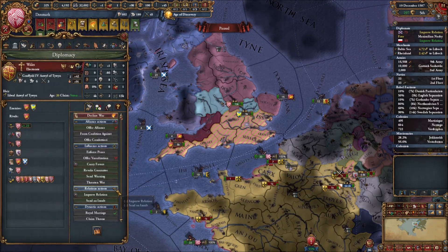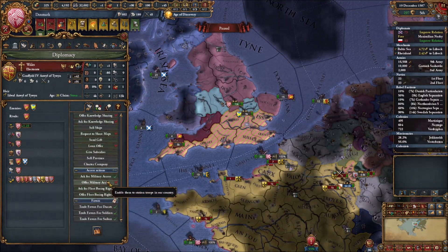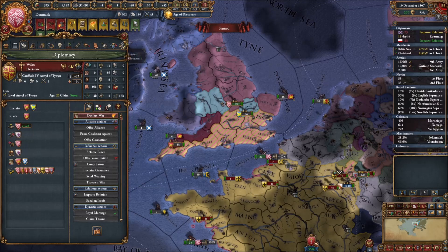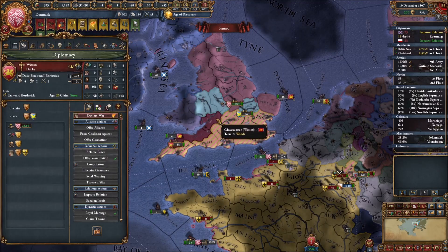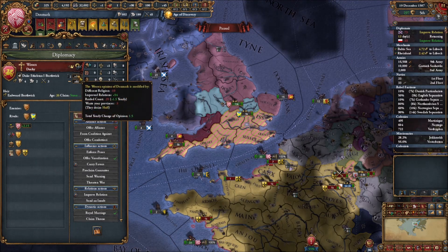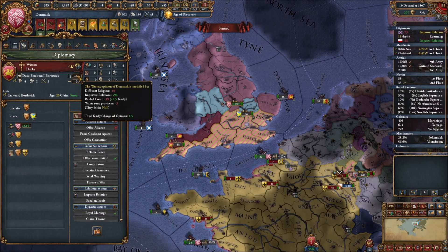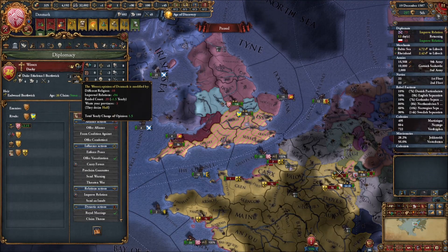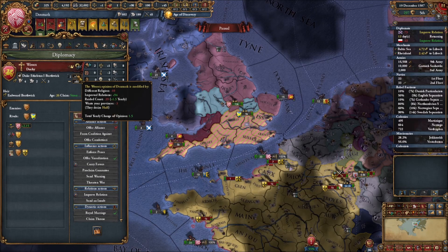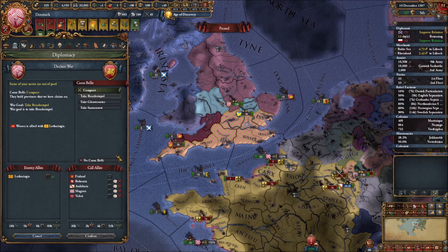So I go through here and start revoking things because eventually I need to take Wales out - I need all of Wales and Cornwall to complete another mission, basically needing all the British Isles. I look at Wessex and declaring war on them. We decide we could probably just make them a vassal and then vassal-feed them back a large chunk of southern England. Nobody would really come to defend them except for Lotharingia - I don't think it's worth the time right now.